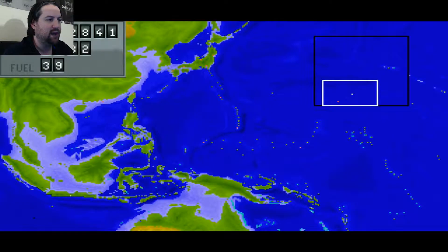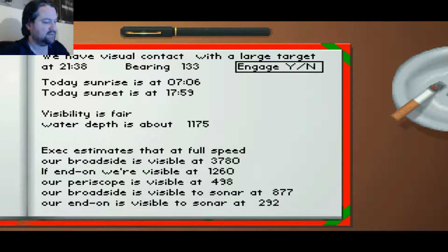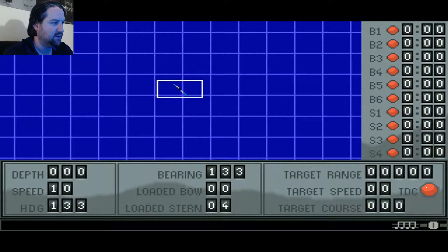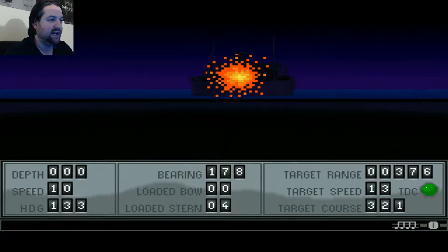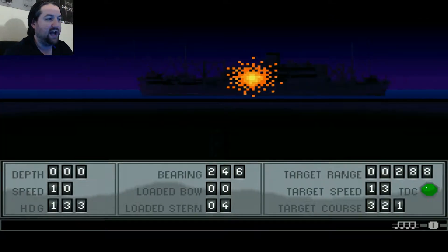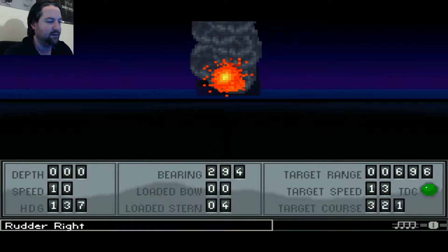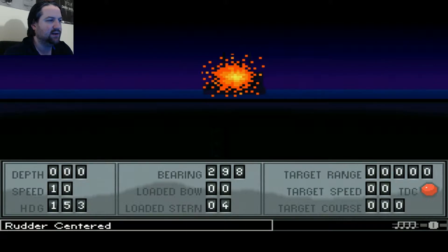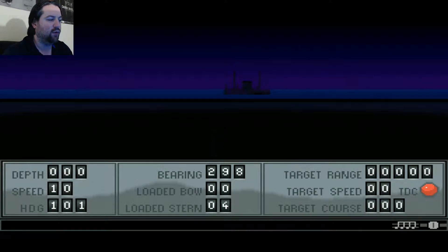Let's keep going. I didn't use any torpedoes against the troop ship. I like doing that in normal circumstances because it saves my torpedoes for large targets. We didn't get carriers or anything — what we got was another troop ship, this time a large target. I'm going to use my deck gun again because I'm 300 yards away. We can actually collide with enemy ships, and the problem with colliding is you'll take a lot of damage and they'll take none. You might damage your dive planes or even your periscope, so you want to avoid collisions with ships as much as possible.